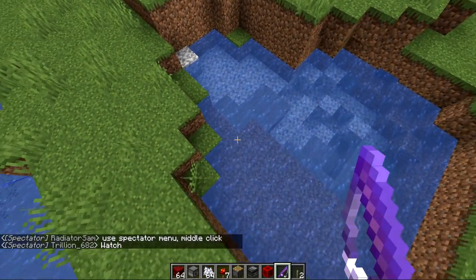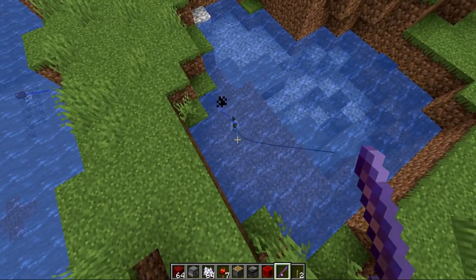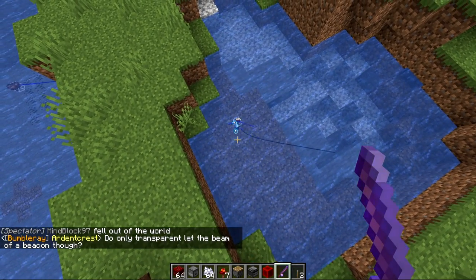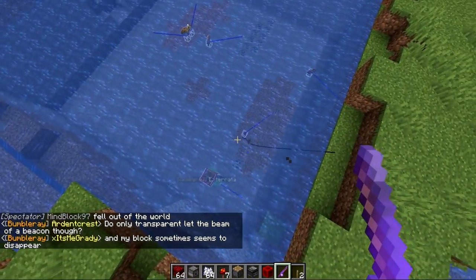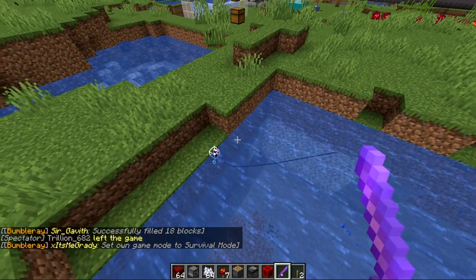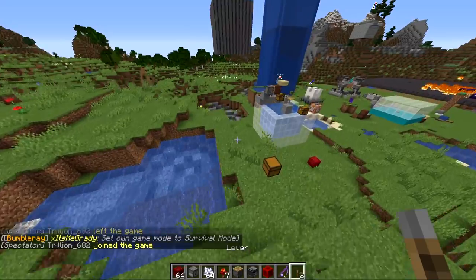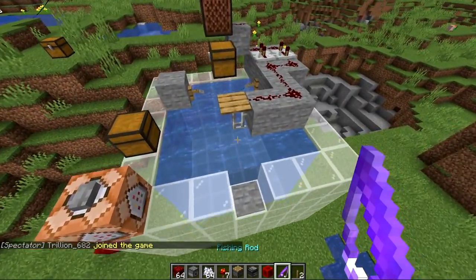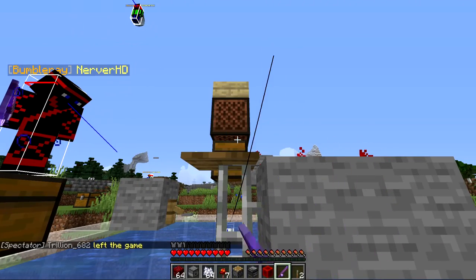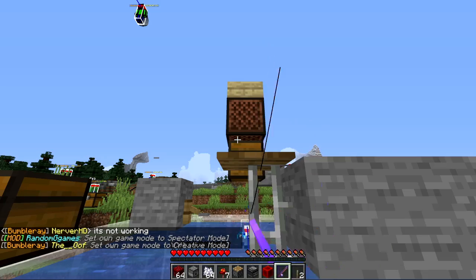A data pack was made that adds a predicate for checking if the bobber is in open water — basically the same thing the loot table checks, but verifiable via command. If the condition is true, it produces smoke particles. If the water is too shallow, it won't produce smoke. Testing Extrata's AFK fishing farm: there's no smoke, meaning it's not going to give you the treasure loot table.